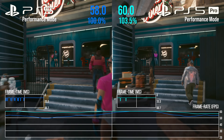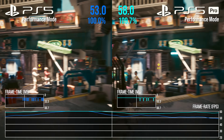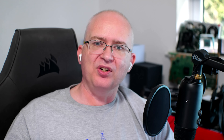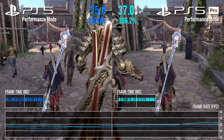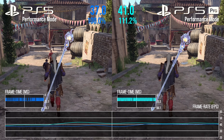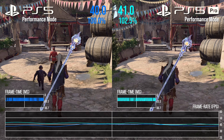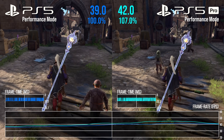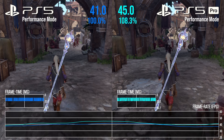The other test I did, and this one is for a pro-enhanced game, is Baldur's Gate 3 — the classic city run. Act 3, we've got a save that's about 100 hours in, and we can do a run through the city. You can see on the left the base PlayStation 5, and on the right the pro-enhanced version of the game. We're still CPU limited, and similar to Cyberpunk, the performance differentials are again in line with a modest bump to CPU clock.